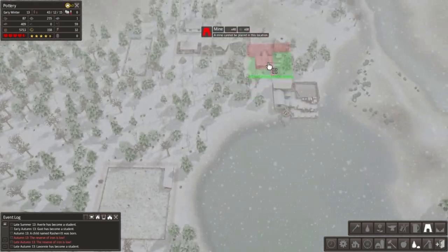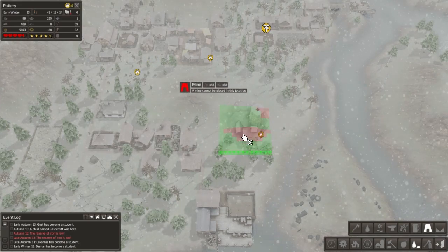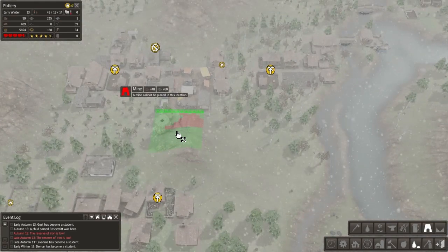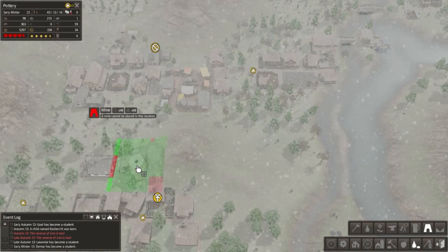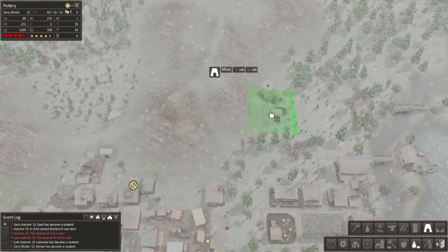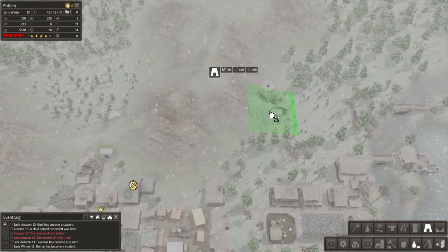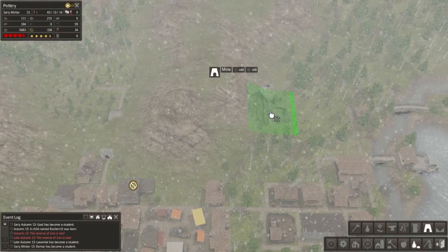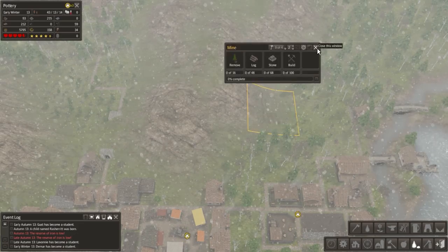We probably need a mine. I feel like we should put that mine over here. Oh man, is this going to work? We've got a very specific place in mind for where you can place a mine — this would work. That would be pretty good. We need a lot of stone, we need a lot of logs. This is going to get me some coal and some iron and other stuff. I believe you need coal to get steel tools or something like that. A mine seems like a pretty good idea — let's get that going.